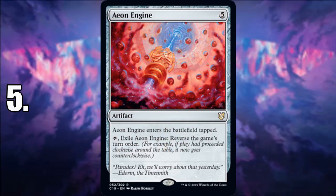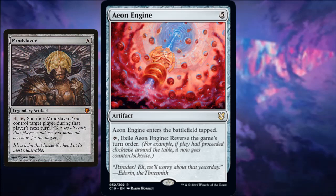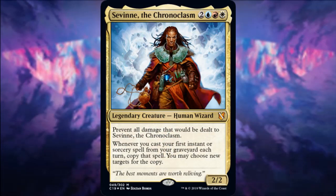Number 5 is Aeon Engine — probably the craziest card everyone's talking about from Commander 2019. While I don't think it's going to be super practical, reversing the turn order means you'll pick on one player — specifically the person who goes after you — effectively getting yourself a quick extra turn, while the player who was supposed to go next has to wait two turns. It's kind of like Mind Slaver in that regard, and it's gained a lot of attention.